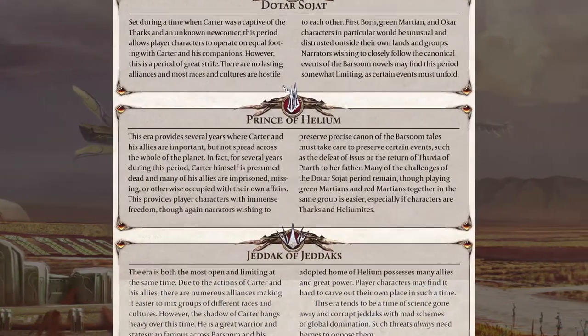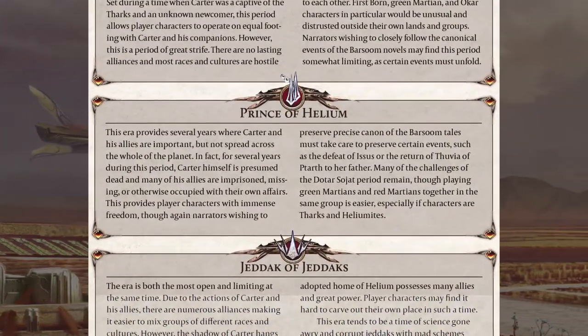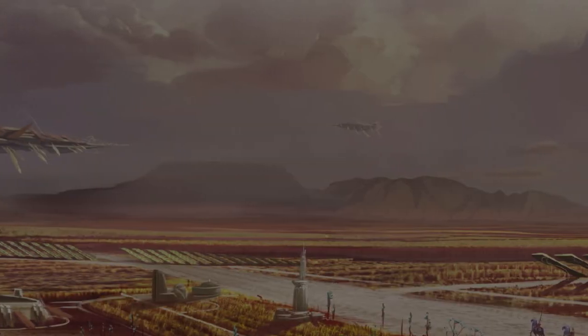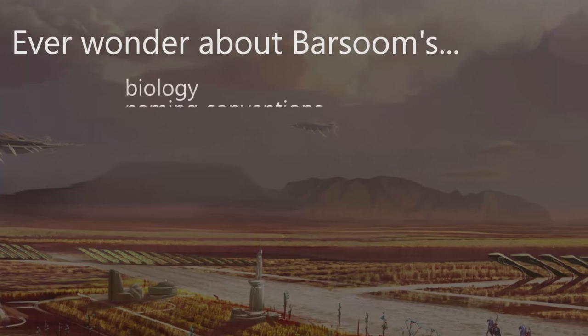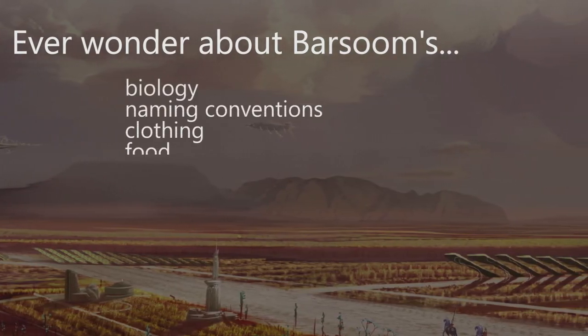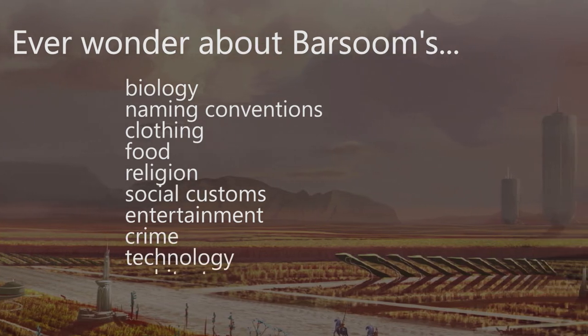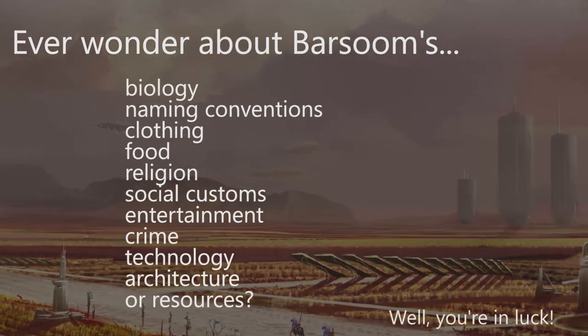The history is presented in three eras, all based on the phases of influence by Earthling John Carter himself. You'll also get a rundown on the biology, naming conventions, clothing, food, religion, social customs, entertainment, crime, technology, architecture, and resources of Barsoom.